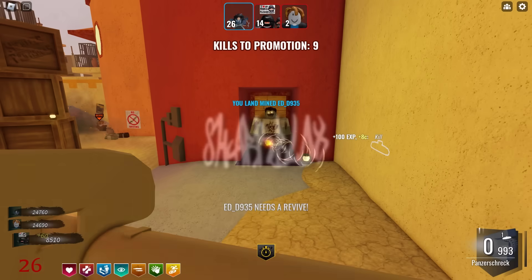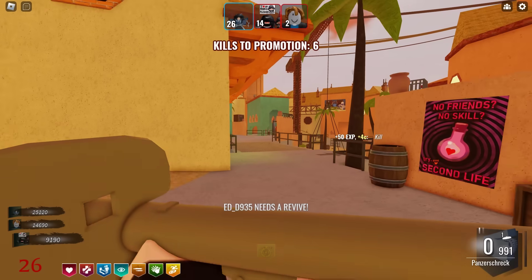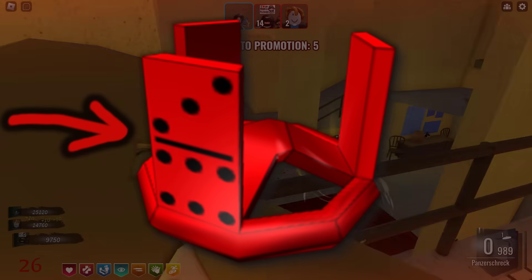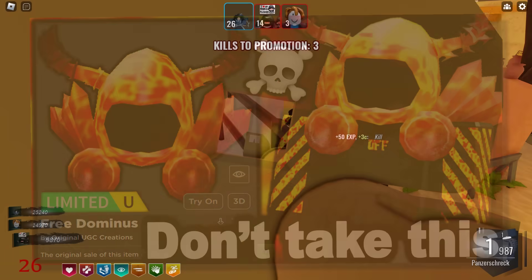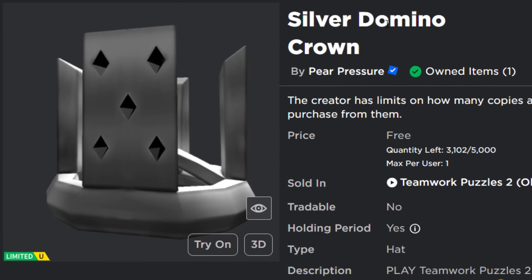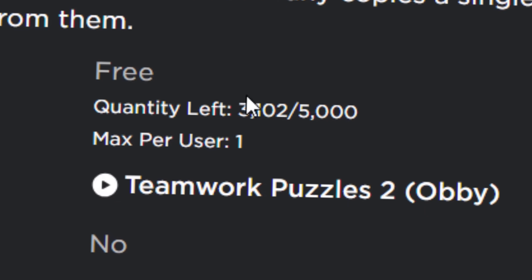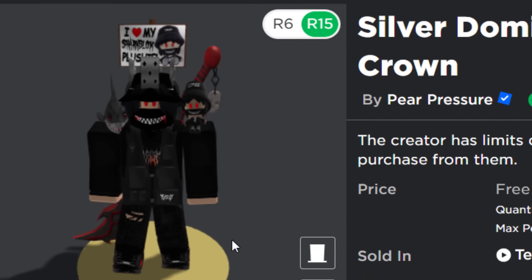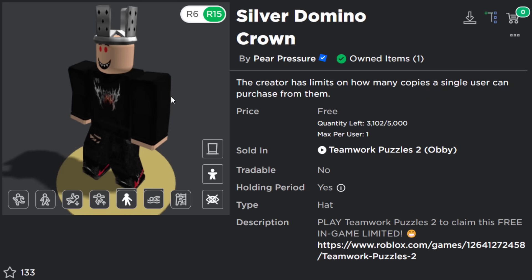Welcome back to another Roblox UGC limited events video. This one is pretty crazy because we're going to be getting a domino crown. Unlike the other previous limited knockoffs I've showcased in UGC event videos, this one is actually obtainable. It's pretty difficult, but honestly it looks really cool. So here it is, the silver domino crown. Quantity left: 3,000. There was a total stock of 5,000, but this is going so slowly simply because of how difficult it is.